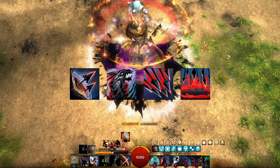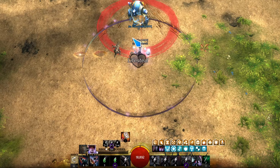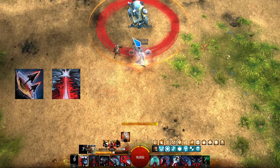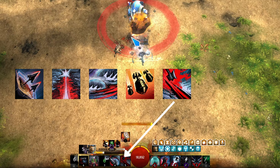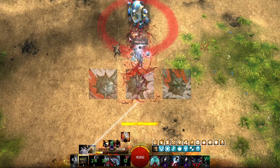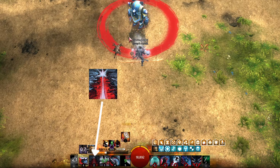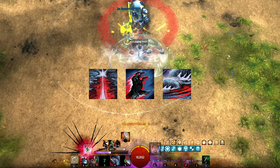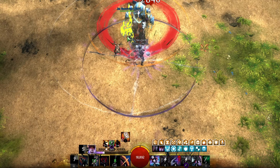From here, you legend swap and then start the Kala half of the rotation. For the Kala half, we first use Shortbow 2, weapon swap, immediately use Mace 2, Mace 3, Citadel Bombardment, Axe 5, then do one auto attack and then Mace 2. Then quickly perform two auto attack chains, then Mace 2, Razorclaw's Rage, Mace 3. Now you swap legends and go back to the Maliks half of the rotation. From here, you just loop between these two halves and it flows together perfectly.